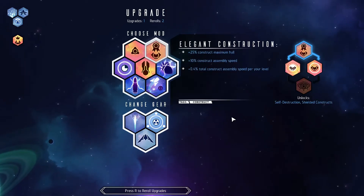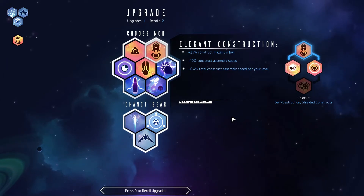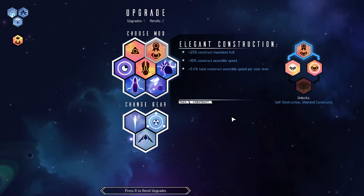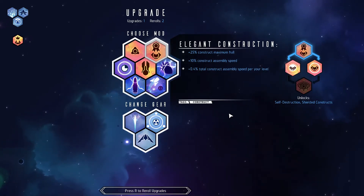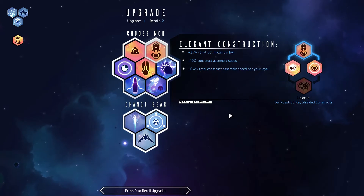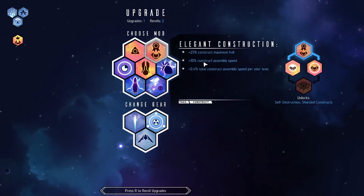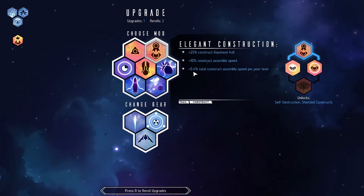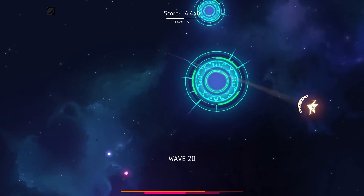Same reason, we will take Elegant Construction here. It increases the assembly speed of Constructs by a flat 10% and increases it by 0.4% per level, so every level we gain will increase our assembly speed from now on.